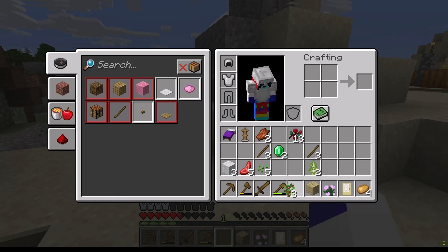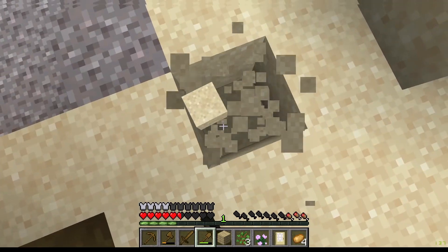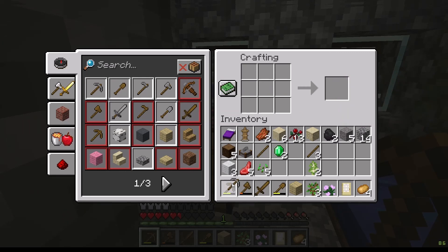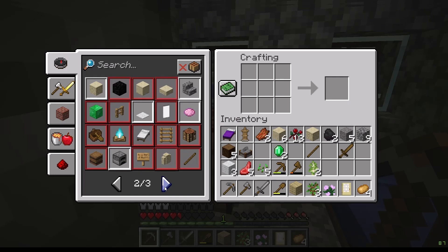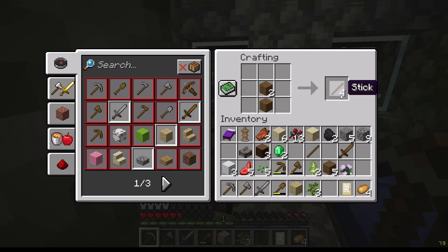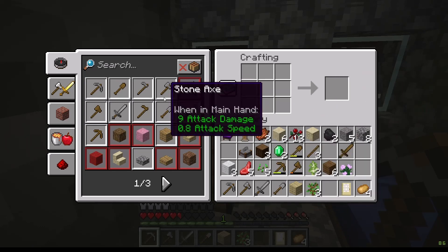Next goal right now is to get stone tools. By the end of this let's play, I want to beat the ender dragon - I never have. Let's get down with some stones. Stone pickaxe, stone axe, a sword, and a shovel. I need to craft some planks first - planks. And a shovel, and last but not least, a hoe.